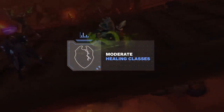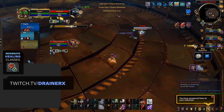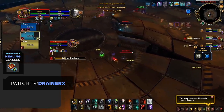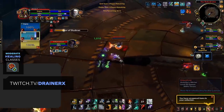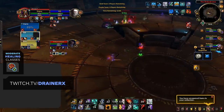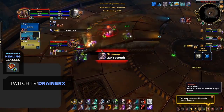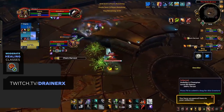Jumping into moderate difficulty healers, we have Restoration Shamans. This spec currently has some of the strongest healing in the game, with the majority coming from Earth Shield and Riptide, making healing very simple. However, Resto Shaman brings a lot more to worry about — being one of the only healers with an interrupt means you'll often have to pay attention to important spell casts, using Windshear or Grounding Totem, while also managing offensive play like stopping CC, purging, or Hexing. Resto Shamans also have very limited recovery mechanics outside of Spirit Link Totem, requiring proactive use of defensive cooldowns.